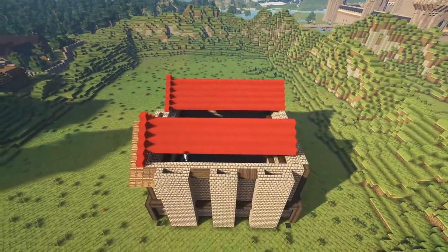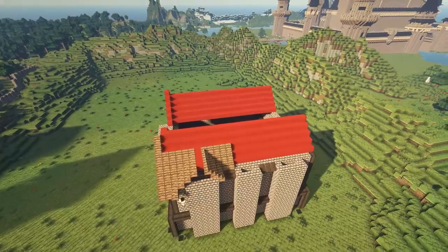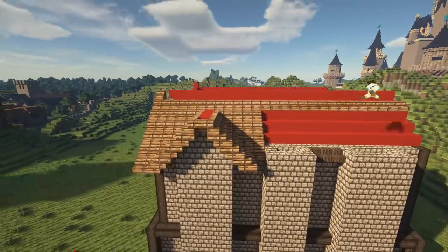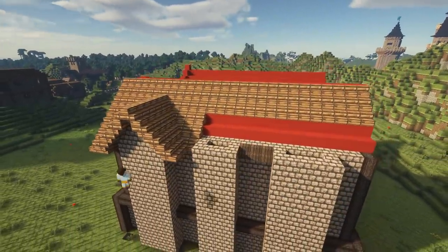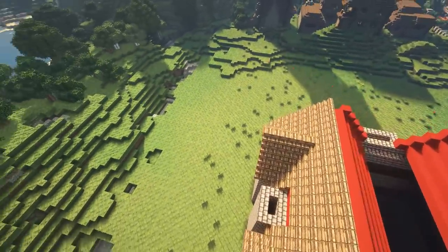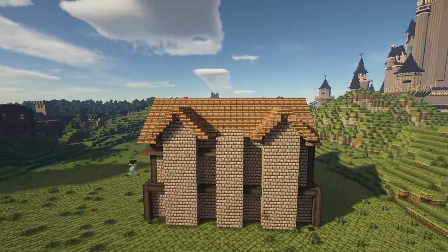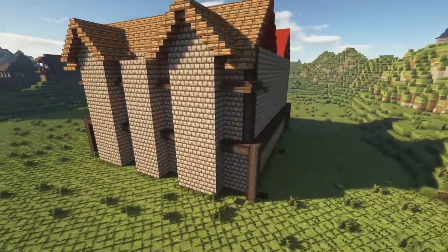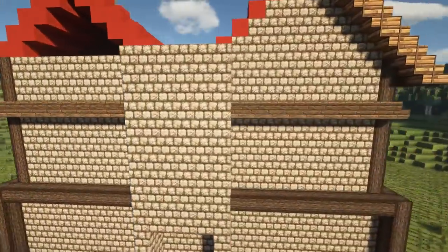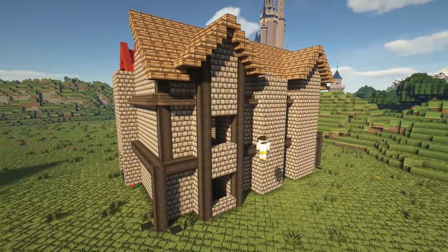Once the walls are complete and we've gone up three floors, you can see I'm making the roof out of red concrete. The reason is that red concrete is a very bright color, and it lets us map out what we're going to do with the roof. If the red concrete looks okay, we can then start the more intricate process of putting down wooden stairs. It takes so long to do those that the red concrete gives us a nice template we can be sure we're happy with before adding the finishing touches.